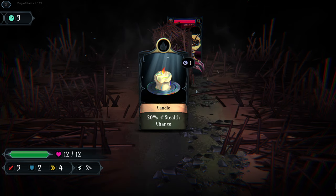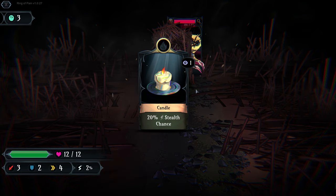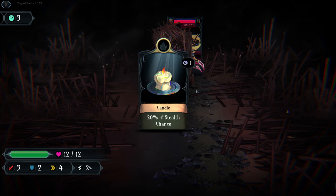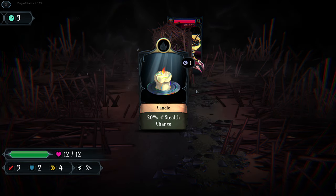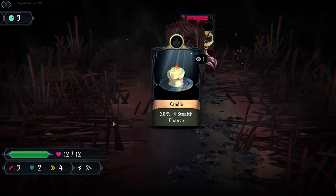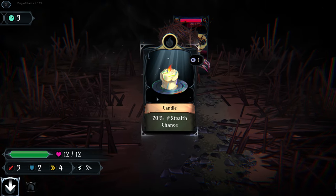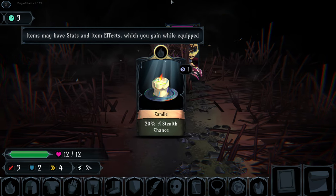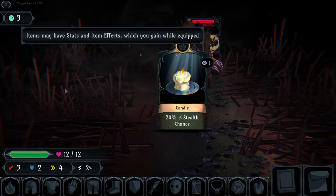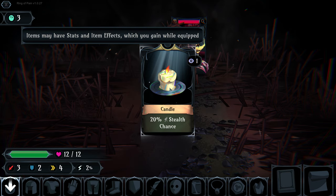This is where we unlock one of our first cards that we get to keep. Unlike Slay the Spire - which has you travel floors, meet enemies, and build a deck of cards to battle - in Ring of Pain there are essentially two decks at play: the deck we keep in our hand and the deck that is the dungeon.